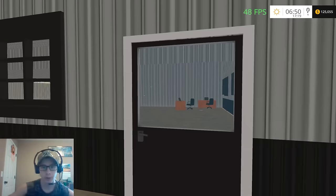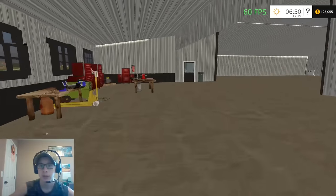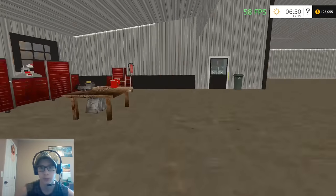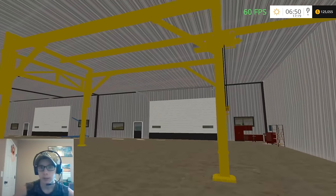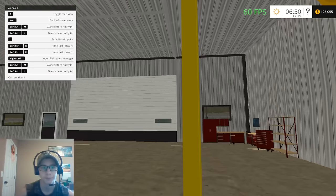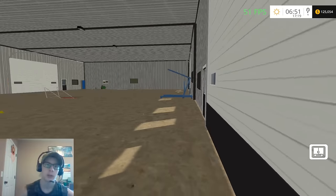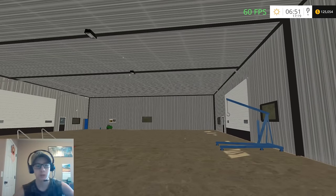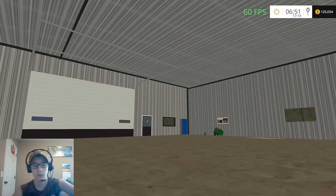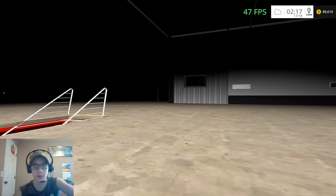I don't have the door trigger script on my map yet, but all the doors work and I will add the script. So this is the dealership — you've got a little office space over here, some tools, and here we've got a lift so you can remove engines and that kind of stuff. There's another workshop space and all the doors open. This building is from Mod Hoster — I just changed the textures. It has working lights too!